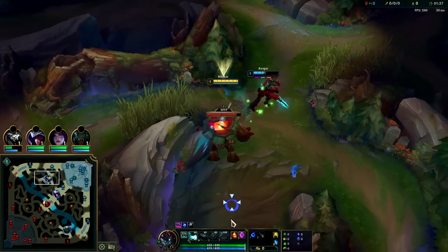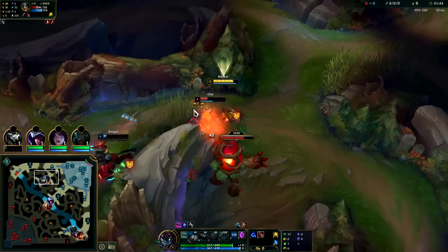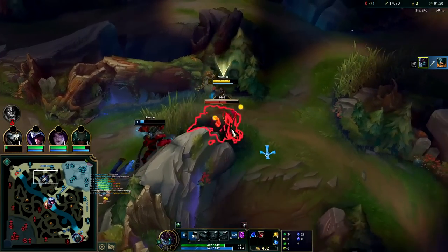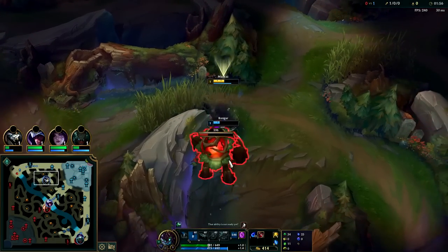I've got auto into Q, I can take a hit. Here's Olaf — I'll ignite him, keep autos on him, auto into Q, and down he goes. I'll take this for the Ringer. Olaf top and Warwick top are pretty cheesy — they will kind of do stuff like that.